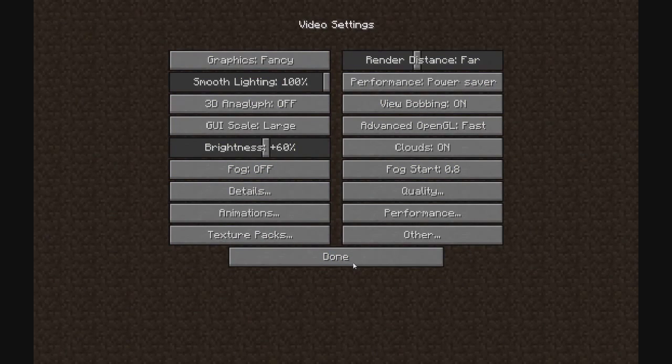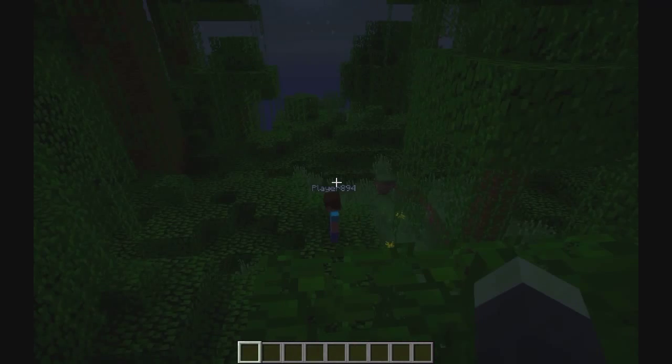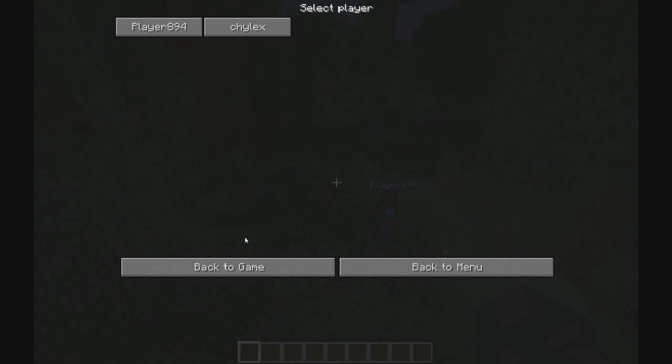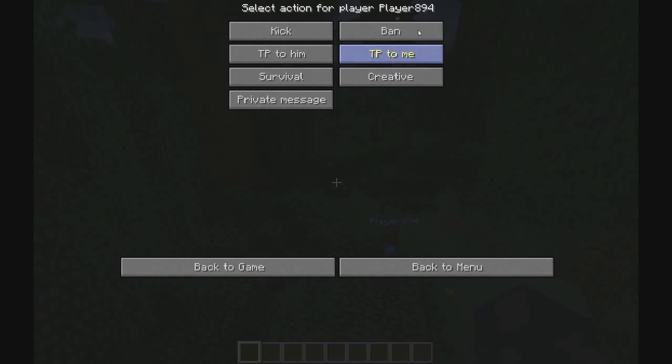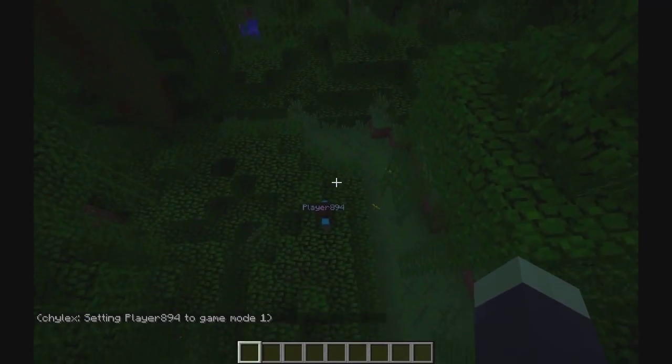It's compatible with Optifine and the Better Sprinting mod. I can access the menu two ways: I can press Escape, or I can press the key I chose in the Controls menu. Now I can select a player and press any button. You can even change the buttons.